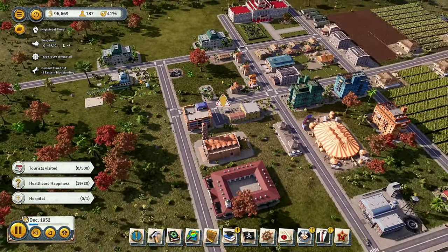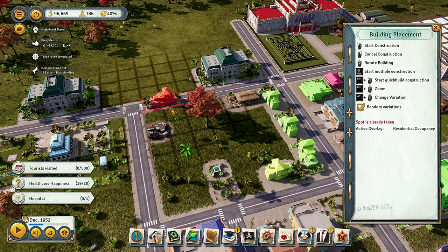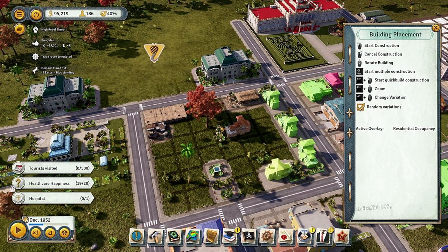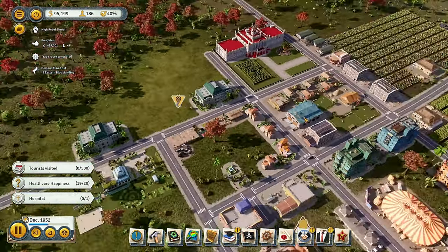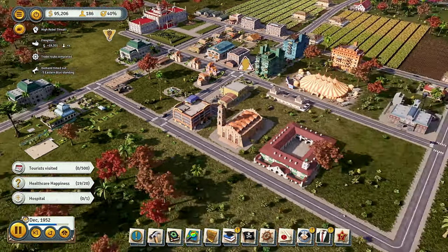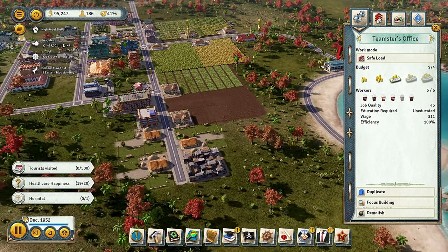Not too many homeless. I'll go ahead and build one more house here, slowly but surely putting more houses here. Put a little nice park here — this is an island I actually care about, unlike the other island we played on, so whenever I get a chance to beautify it a little bit. Rebel threat is still high and I'm honestly not sure why — we're not doing anything to piss them off.